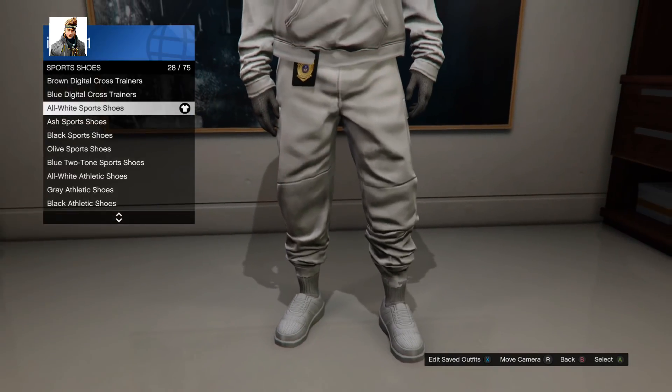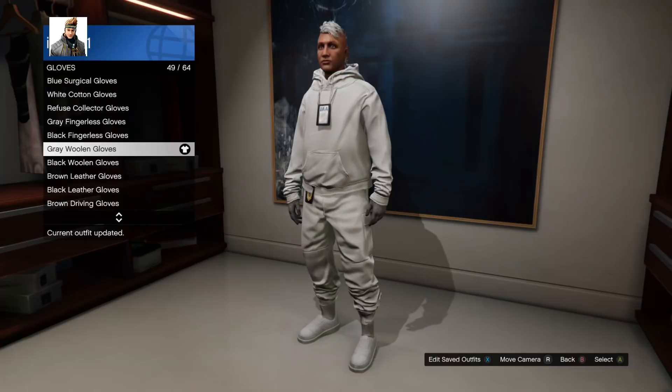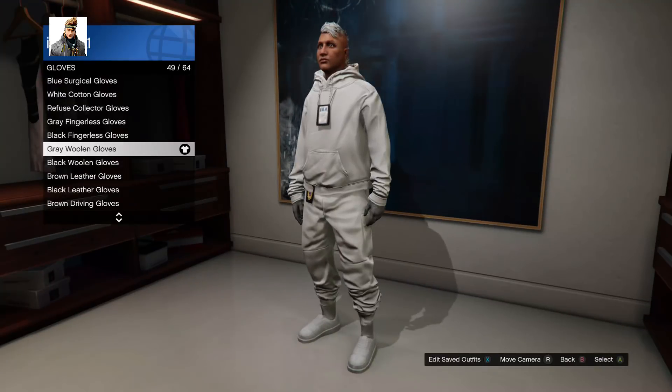Now pick the all-white sports shoes — I think they look really dope on run-and-gun outfits. Now pick the gray woolen gloves. I'm gonna use the gray body armor, so these gloves will definitely go great with it.